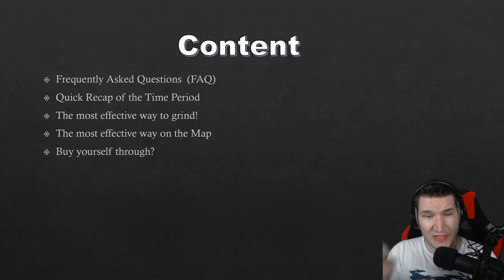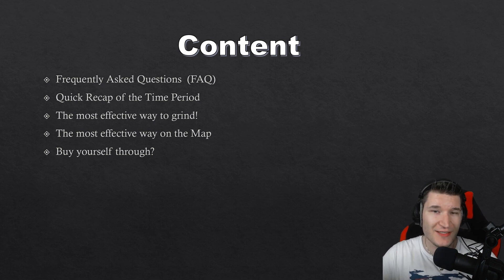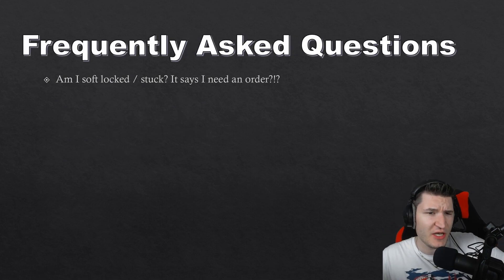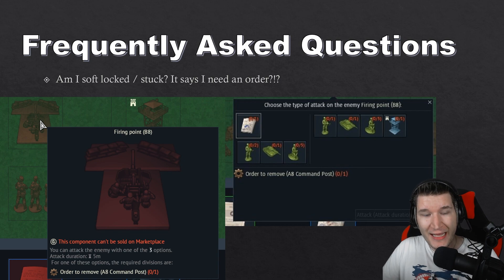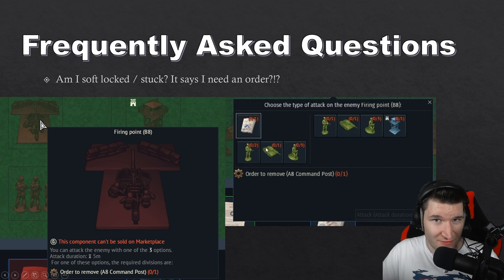We're also going to look at some frequently asked questions from the comment section and Reddit. Frequently asked question: am I softlocked, stuck? It says I need an order. No, you are not stuck. You just have to press on it when you are at the firing position and you will get the option of what you need to use — either an order from a command post, the resources, or troops. If you sabotaged the reconnaissance tower, you need one less troop. You are not softlocked.